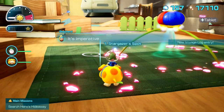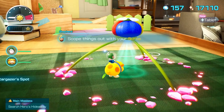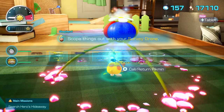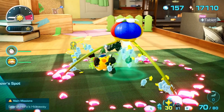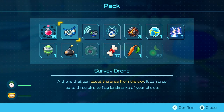We have some Voyage Log entries and a lot going on here! It's imperative to get the lay of the land and scope things out with the Save Raider! Before I do, let's go ahead and have it automatically bring some Pikmin out. It seems like it recommends Yellow, Ice, and Rock Pikmin for this! We'll do the survey drone right over here.